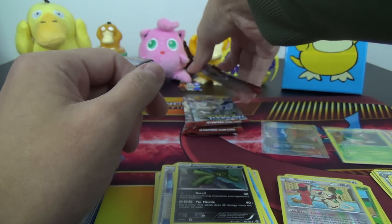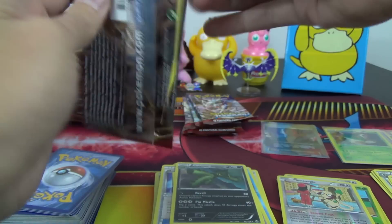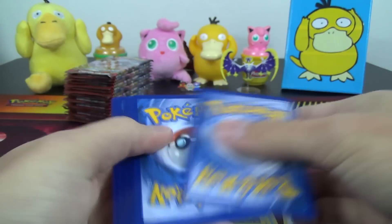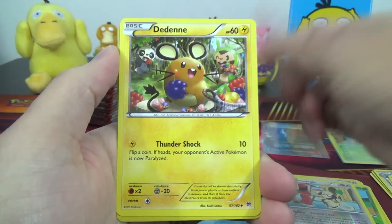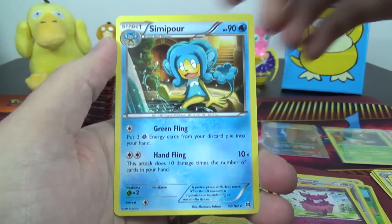Just six packs left here on this side — so we're two-thirds of the way through the first half of the box, basically one-third of the way through the entire box. Haunter, Prinplup, Dedenne, Aromatisse Reverse Rare, and a Simipour. Monkeys in back-to-back packs in the rare slot.